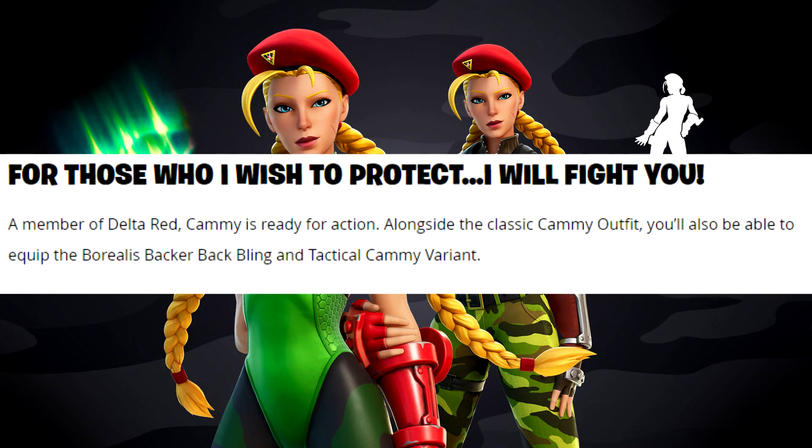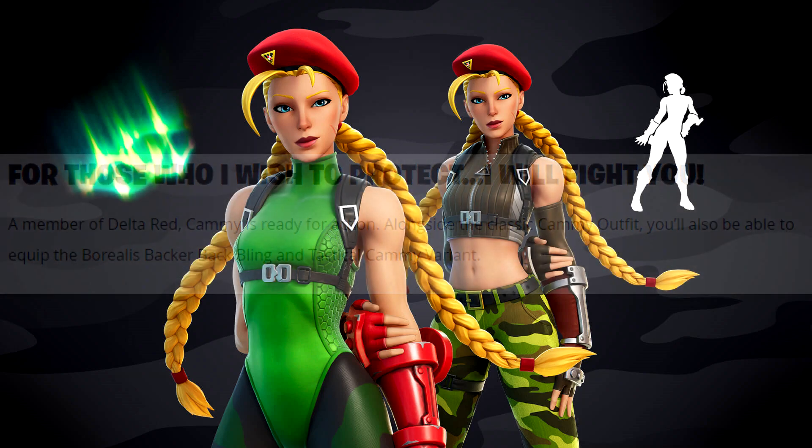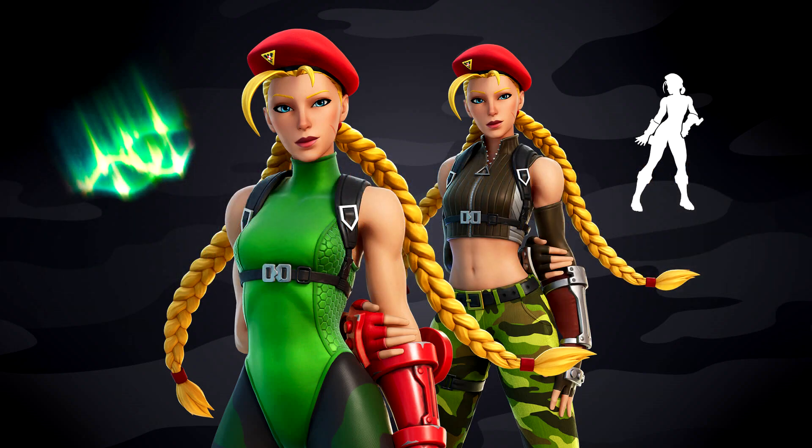Next we've got Cammy. The blog says: 'For those who I wish to protect, I will fight you - a member of Delta Red, Cammy is ready for action.' Alongside the classic Cammy outfit you'll also be able to equip the Borealis back bling and tactical Cammy variant. The Borealis is an awesome light show and this actually looks cool - it's got that green Borealis effect, hopefully not holographic. Her original outfit is that solid green snake-like color with red gloves, and the secondary style is more of a camo appearance.